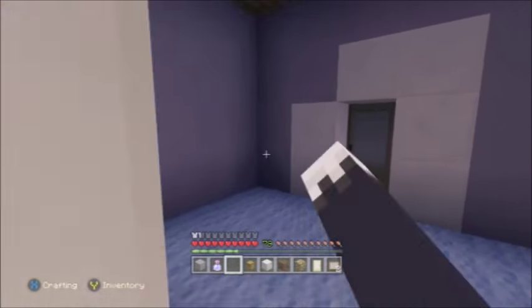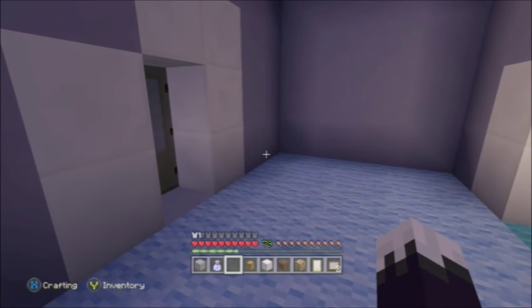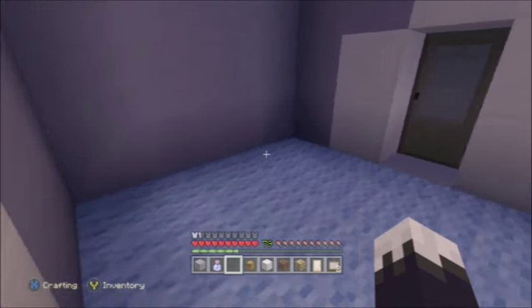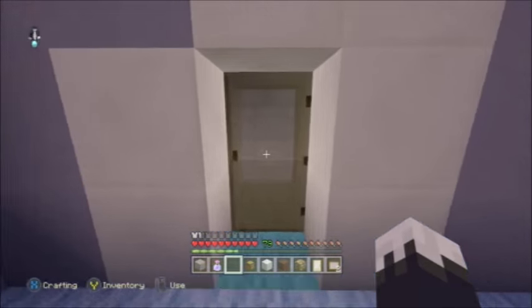Through this door leads into a room where there's supposed to be a whole bunch of random stuff including another blue lamp, but I couldn't really be bothered to check what was there, so it's just a blank room. Through here leads back out there, and moving on, we're going upstairs.